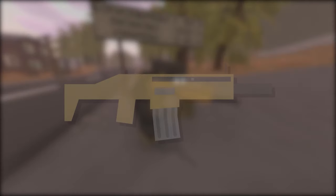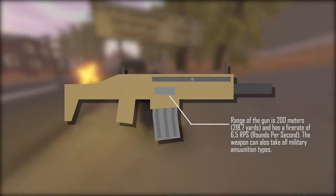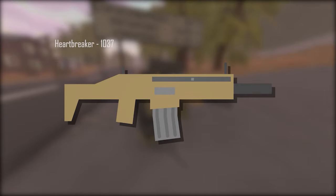Next up is the classic Heartbreaker. The Heartbreaker is an epic rarity Belgian assault rifle that spawns on the Washington, Hawaii, and Germany maps at military locations. It can also be found in care packages on the PEI and Russia maps with a 1.8% and 1.7% chance respectively. The range is 200 meters (218.7 yards) with a fire rate of 6.5 rounds per second. It takes all military ammunition types. Base damage is 40, headshot 44, spineshot 32, armshot and legshot 24. The ID is 1037.